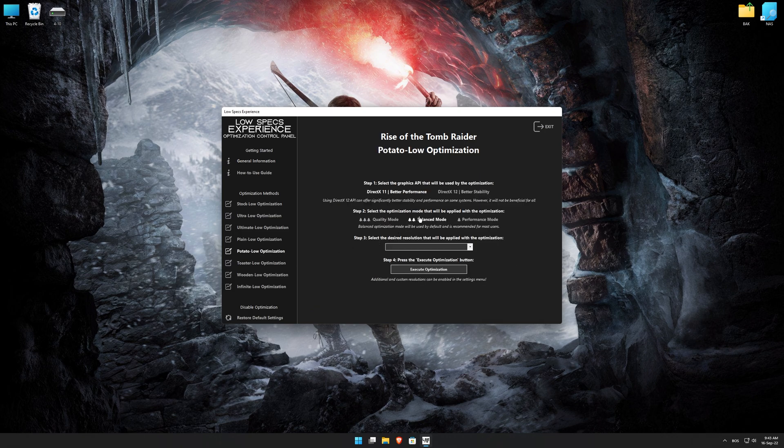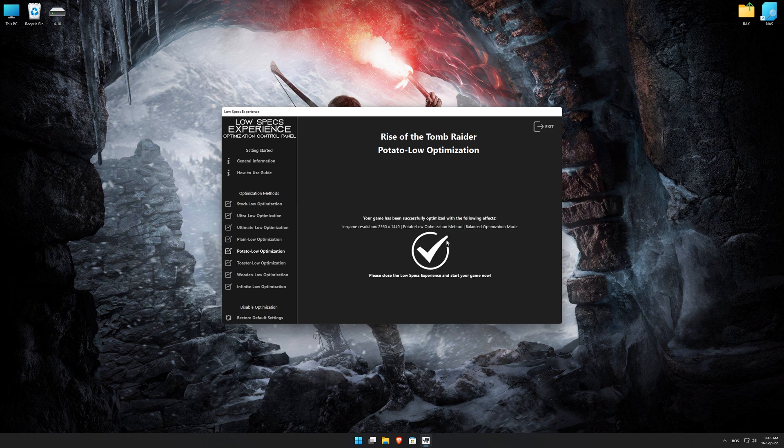When the optimization control panel loads, simply select the optimization presets and the resolution you would like to render your game at. This is something you will need to experiment on your own in order to see what works for your system the best. Once you decide which optimization presets and resolution you are going to use, press the Execute optimization button and then start your game.